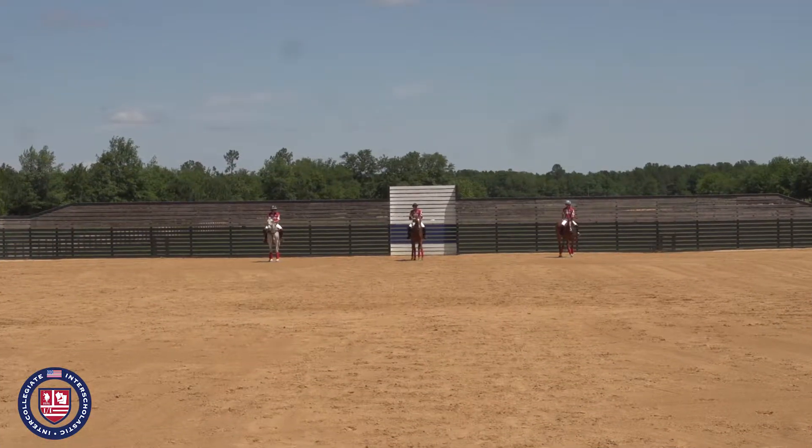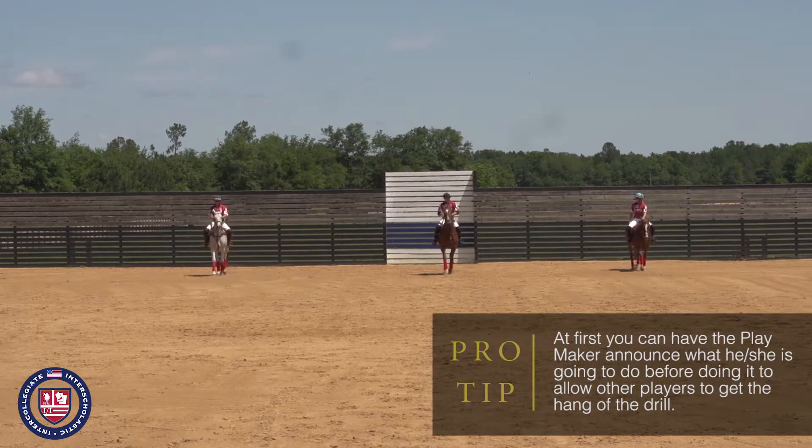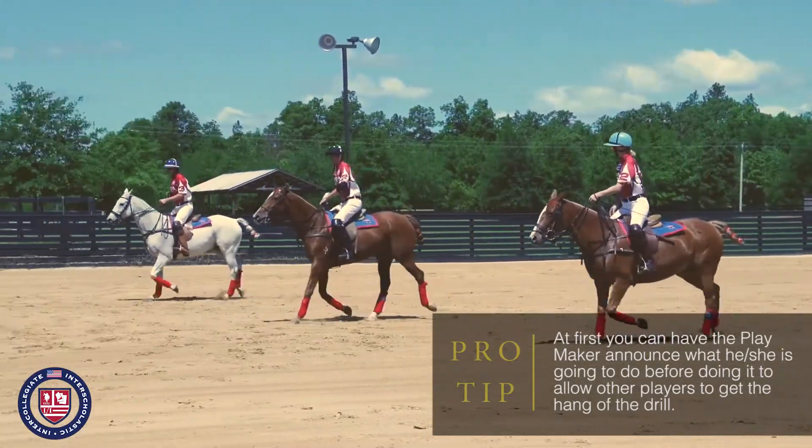So now all three of them are going to go at once. In this drill, Tom in the middle is the Playmaker. So Molly and Armando are going to watch his hands, watch what he's doing, and try to rate their horses equally to his.